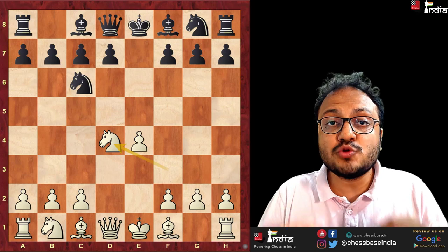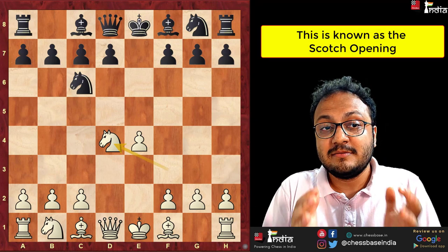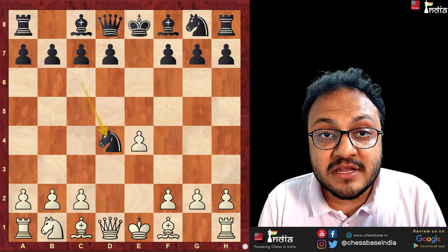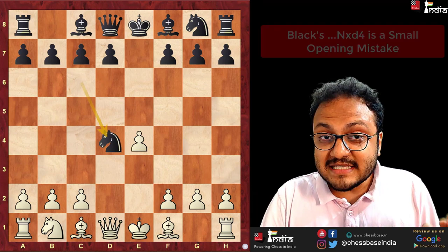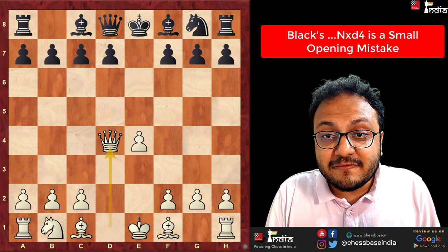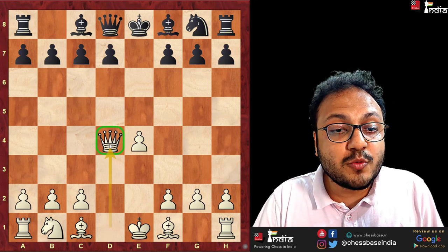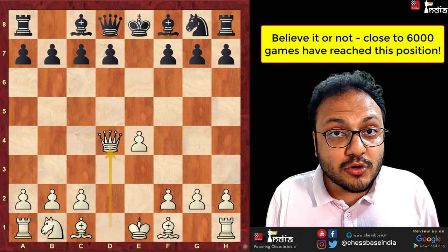I see so many games at this position. This is known as the Scotch Opening, where black goes and takes the knight on d4, because he says that after queen takes d4, this is just the fifth move and white has already brought his queen out in the opening. It cannot be any good.